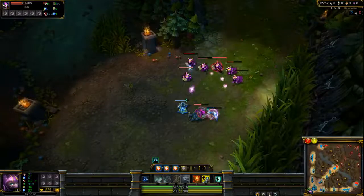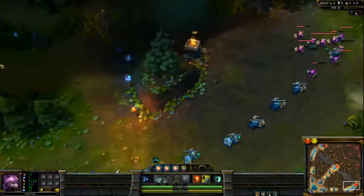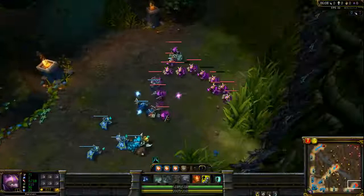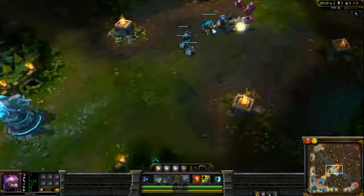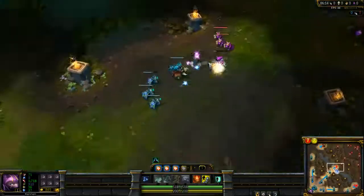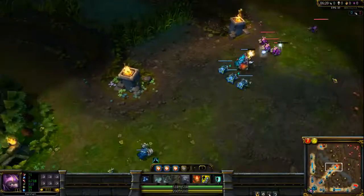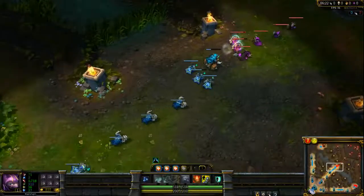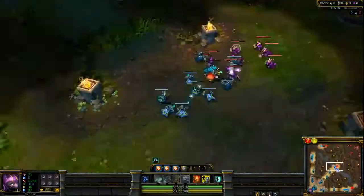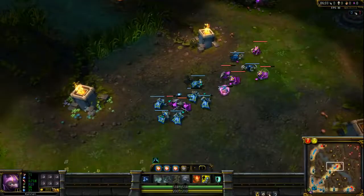For other supports, I would suggest just going with basic Boots 3 Pots. It's the safest way to assure that you can survive ganks, trades, and all the other things that Boots 3 Pots provides. And it's a similar case for mid lane — a lot of people start Doran's Ring or Boots 3 Pots. Those are really the two main starts you see, though you do see some people starting Amplifying Tome or something like that.